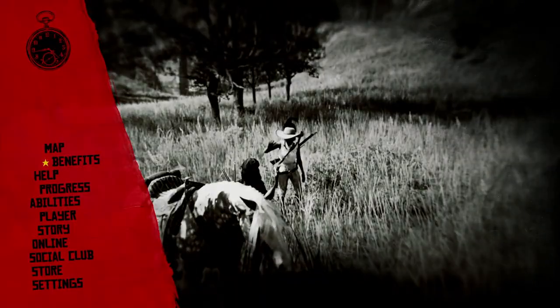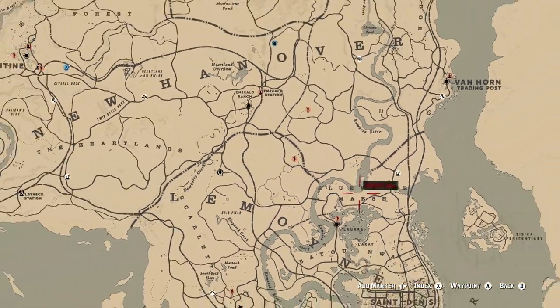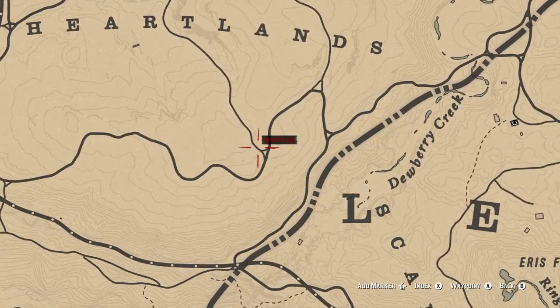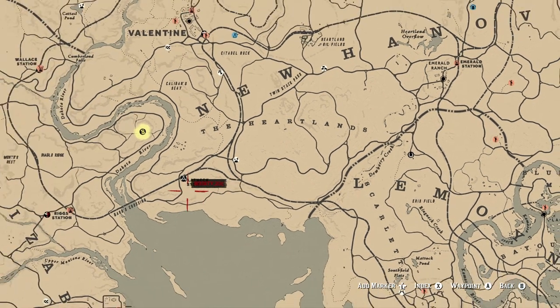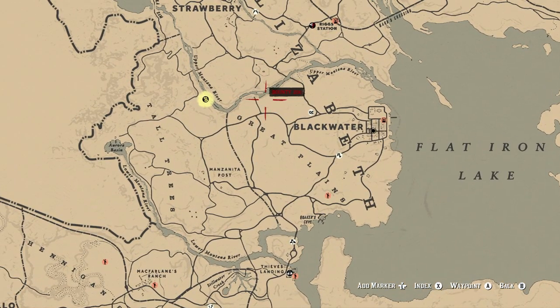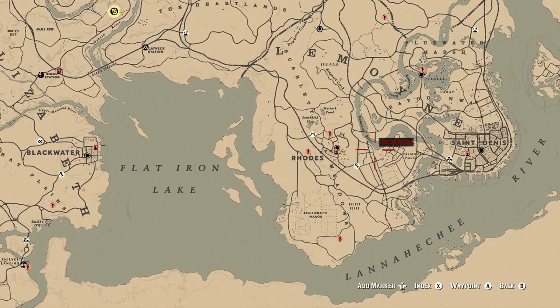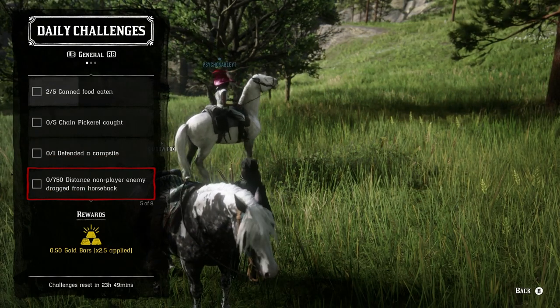For defending a campsite, there are a few locations I'm familiar with. Between the A and R in Bluewater Marsh is a defend the campsite opportunity. There's one up on the ridge in the Heartlands in that general area. There's also one over by the Great Plains at or near an intersection. If you know better locations, feel free to leave a comment below.